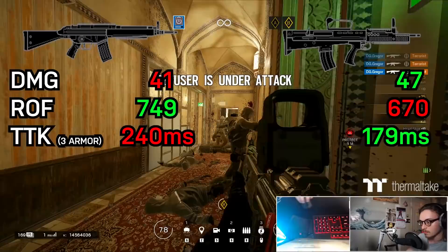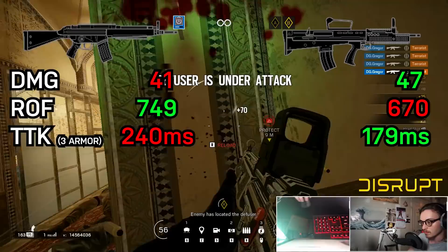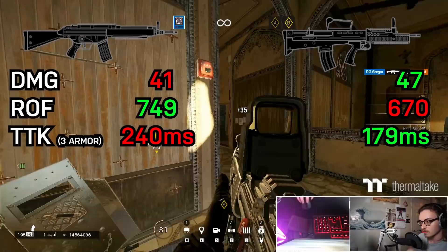One key weakness of the AR-33 because of its 41 damage rating is that it's a little bit weak against 3-armored opponents, which you'll be running into more often because you're on attack. It has a TTK of 240 milliseconds — fairly average for weapons in Siege, but not particularly fast. The L-85 has a faster TTK of 179 milliseconds.